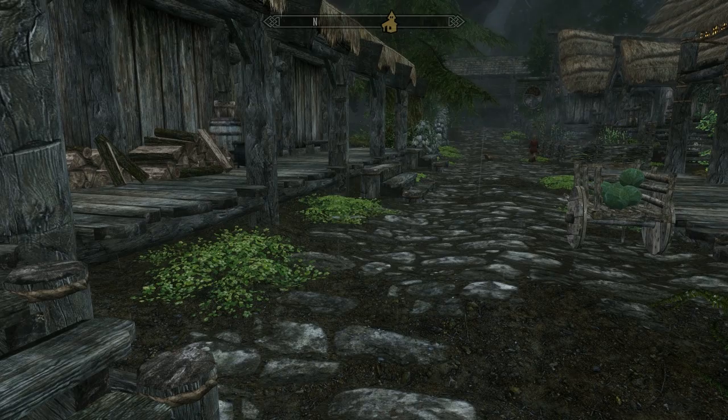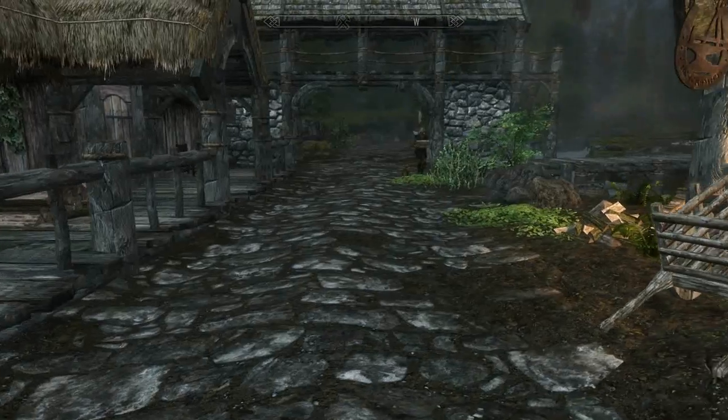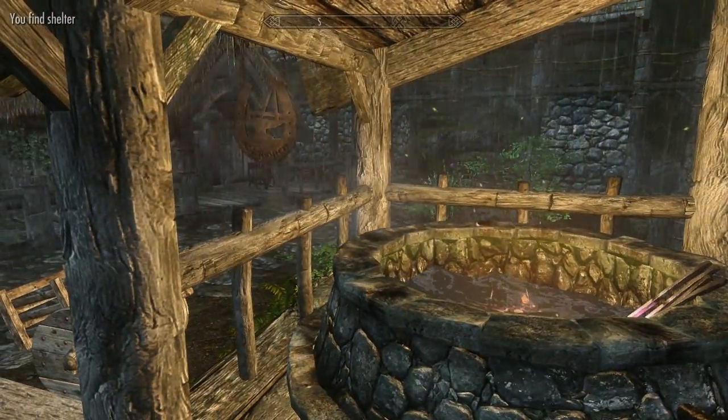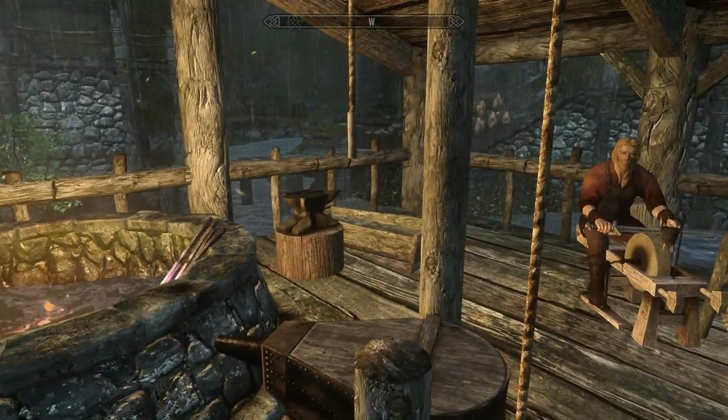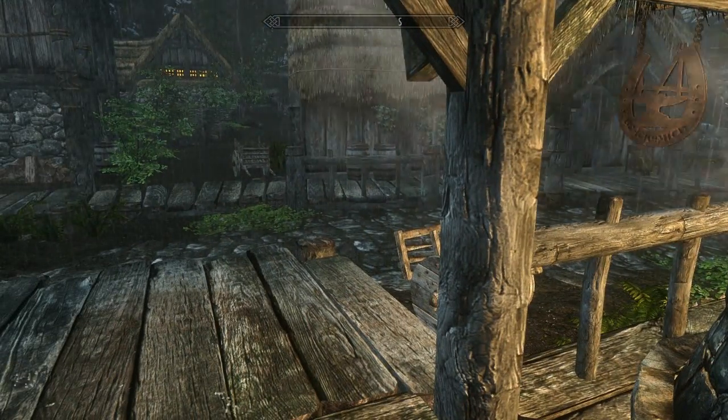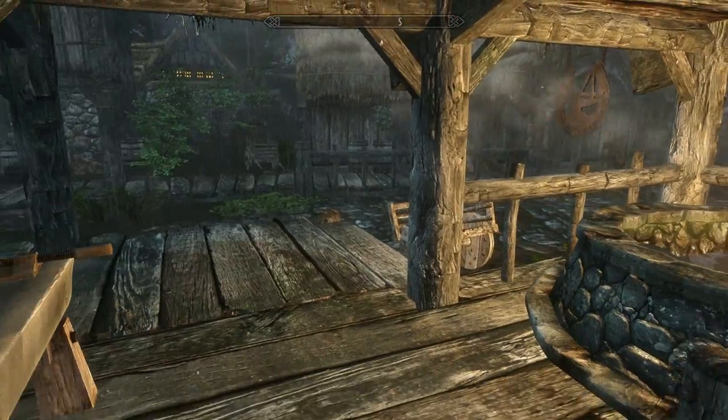Real Shelter is a mod that changes the way the game reacts when you decide to find shelter when it's raining. In the vanilla game, when you find shelter from the rain under some kind of structure, the rain will continue even though the roof above your head should stop some or all of the rain. This mod alters the weather of the area that you're under to make it dry while the rain continues, giving the effect that the rain has been stopped like it should have been.